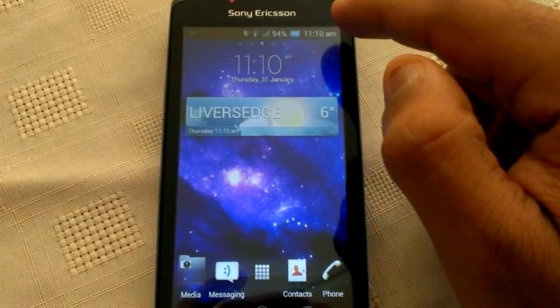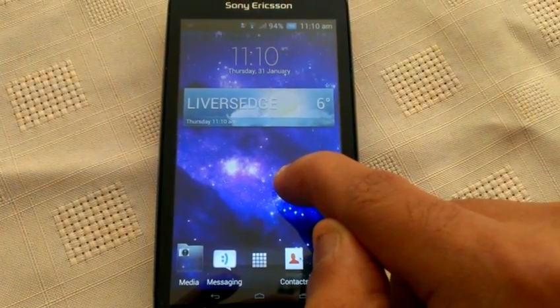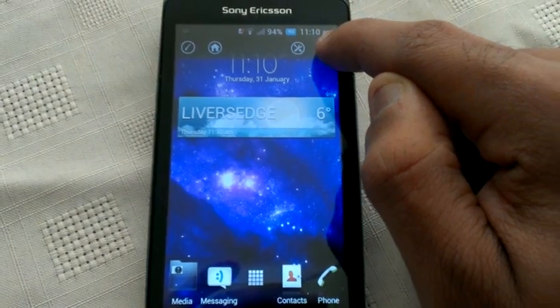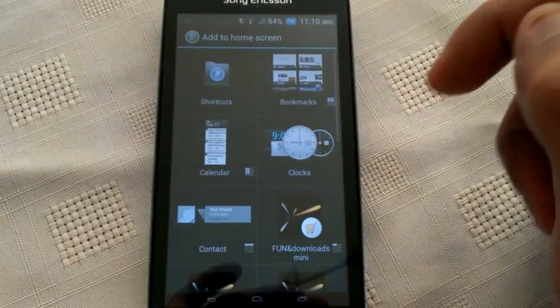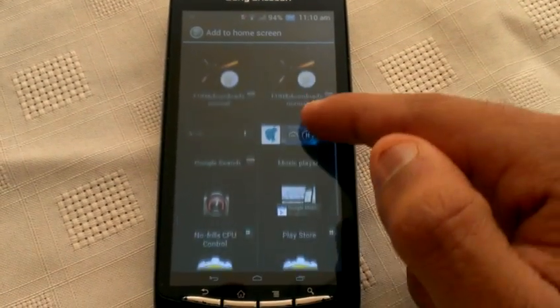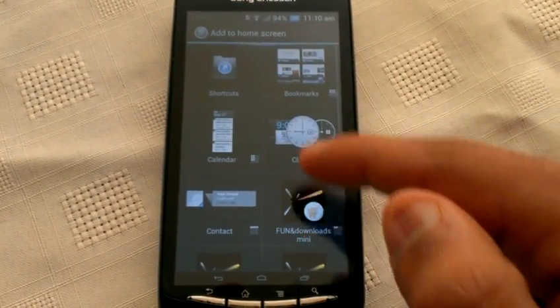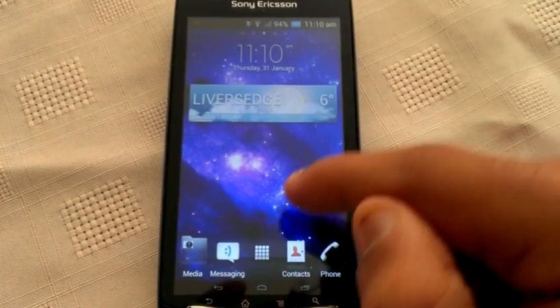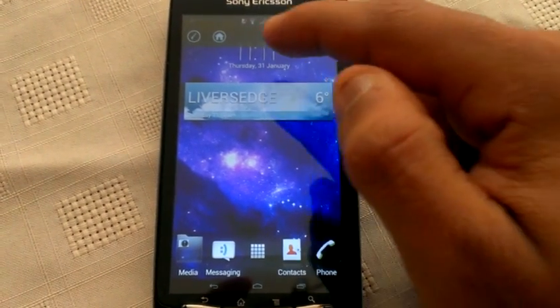Let's have a look at some of the widgets. If you long press on the screen you can go to add widgets, and these are all the widgets. Now let's have a look at some of the themes that come with the ROM.